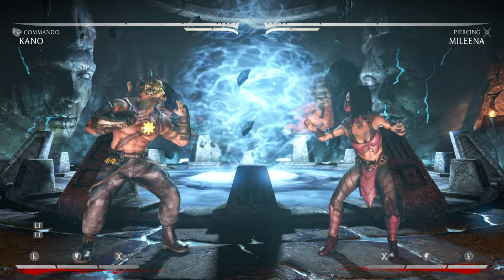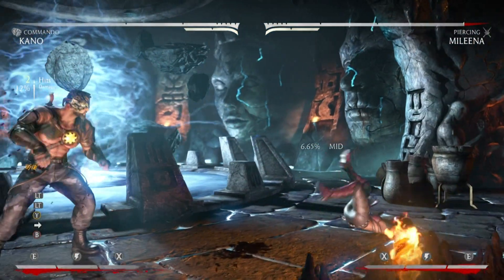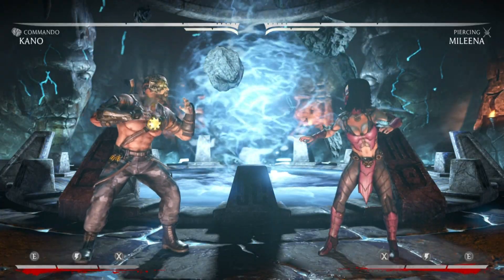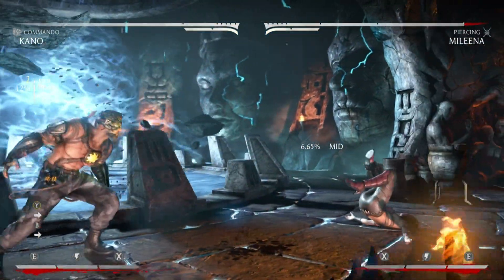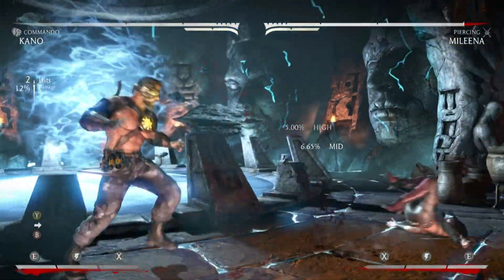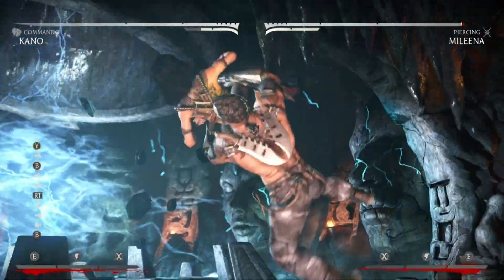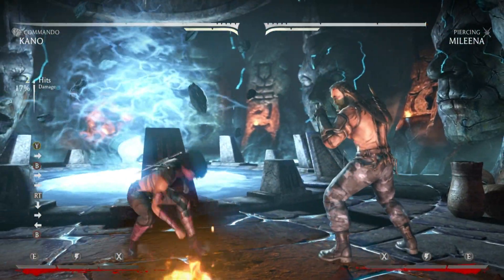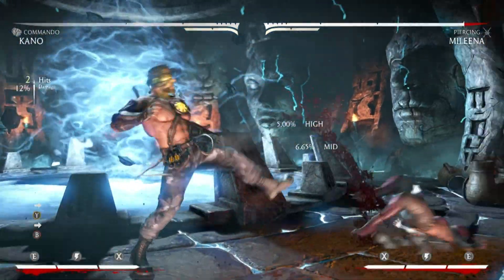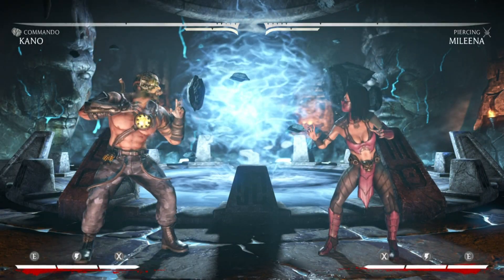Some good strings for pressure: his two-forward-four is really good because it covers a lot of distance and knocks them down. He has a hard knockdown — they can't tech roll or anything — so it gives you time to sprint in. You can go low, run up and command grab if you think they're gonna wake up blocking low, or run up, neutral jump punch, and do a combo.